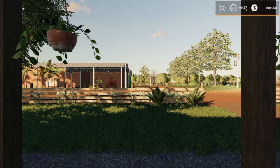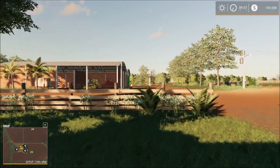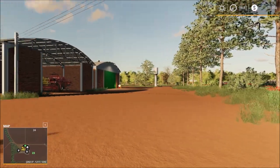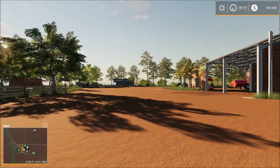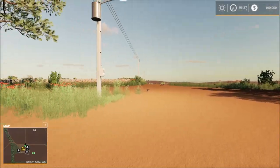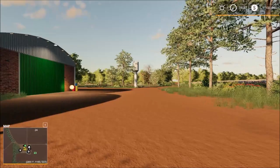We start off at the main farm yard and the main house here. Let me just walk out a bit so we can take a look. We have the main house here, the main farm, the silo in the background, and the main animals there — that's the main farm.